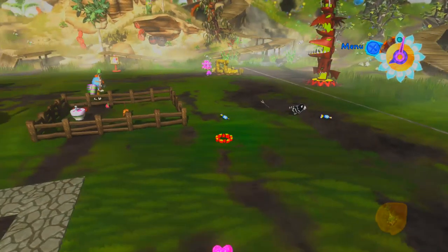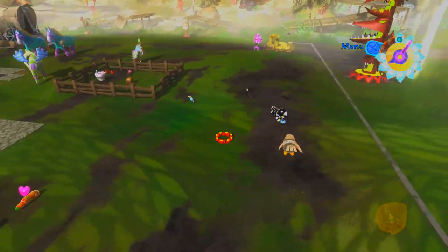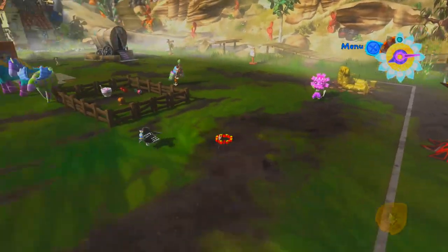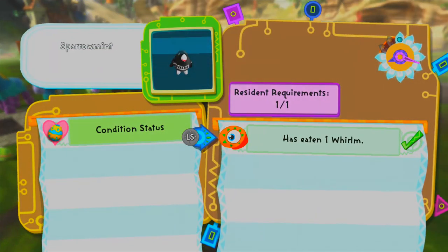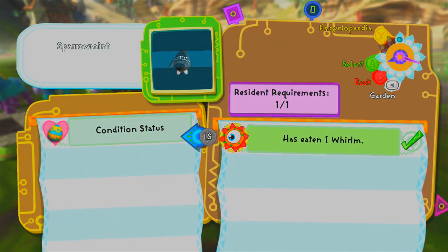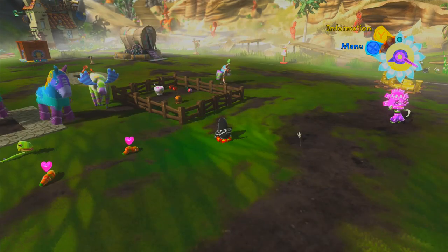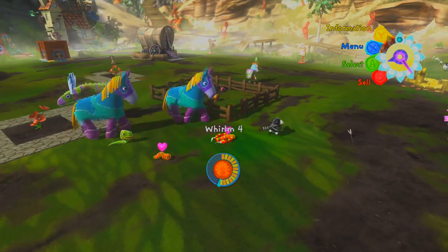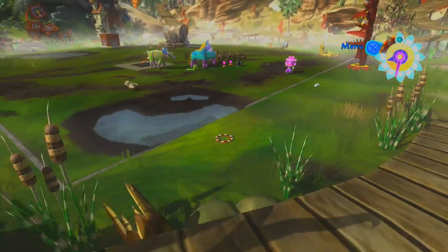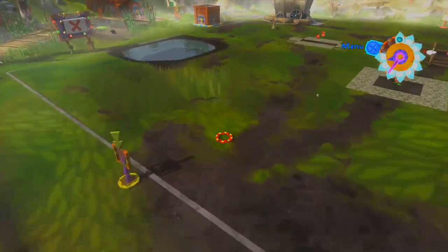You start with just a tiny bit of garden which has some grass, some mud, that sort of stuff. And there's loads of these piñatas that aren't residents around the outside. Here's an example of one - you've got the Sparrowmint, and they're all named after various candies, because it's piñatas. Basically what you have to do is meet their resident requirements - that one was eat one worm - so now it's going to become a resident. You want to slowly progress through the game getting more and more of these piñatas to come into your garden.